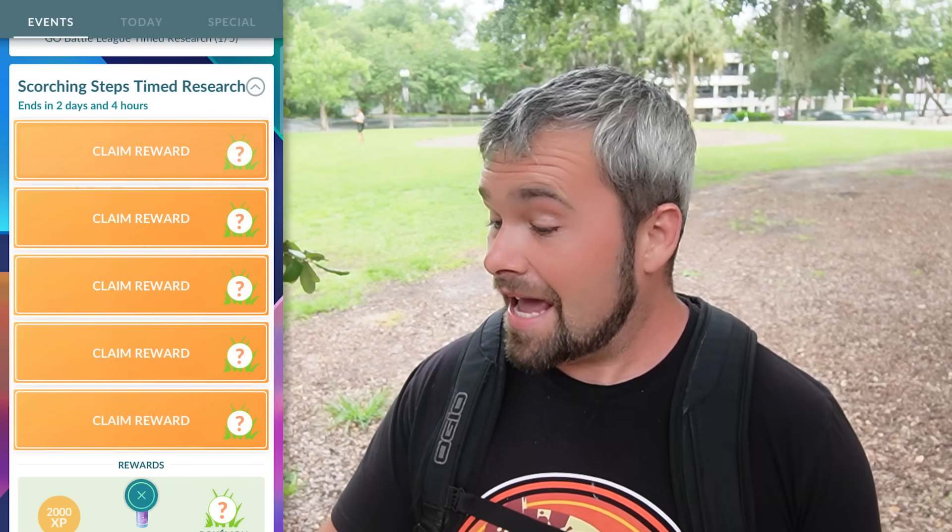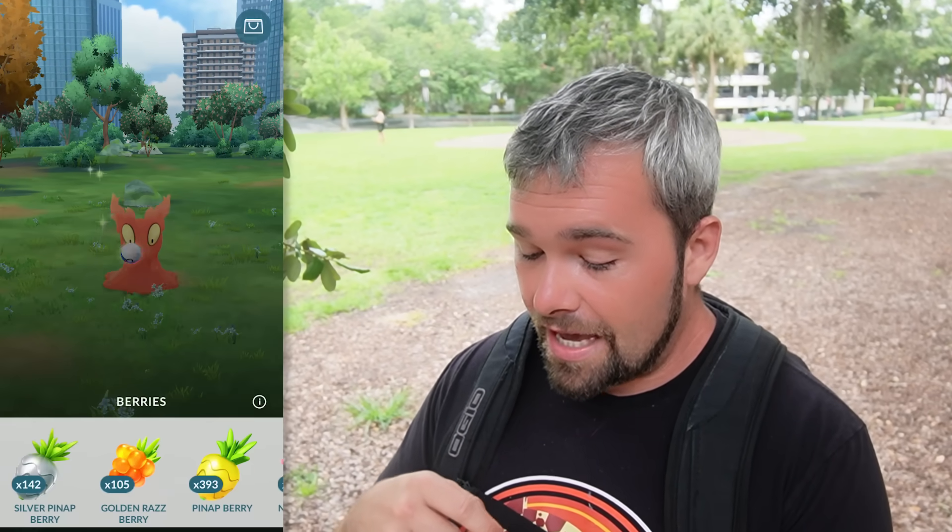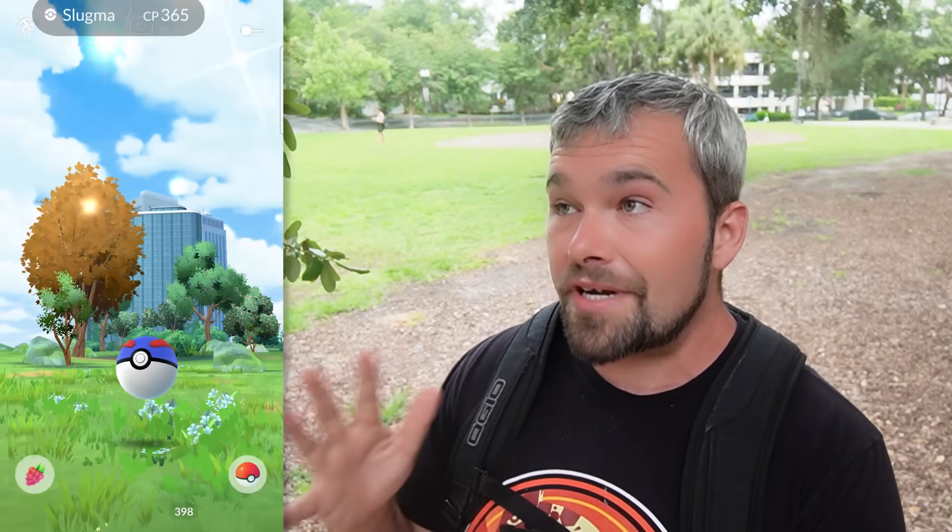Now we're out on a foot grind for a little bit. I was helping out some friends with some stuff — that's why I was out and about in all these places. Before we get to egg hatches, I do have this time to research for the Scorching Steps. I completely forgot I had this, so let's just claim all this stuff. We get a Slugma here. Apparently Slugma and Litleo can also be shiny boosted from the research as well.